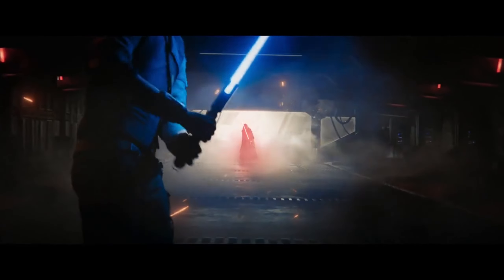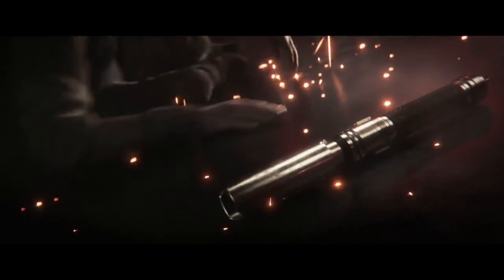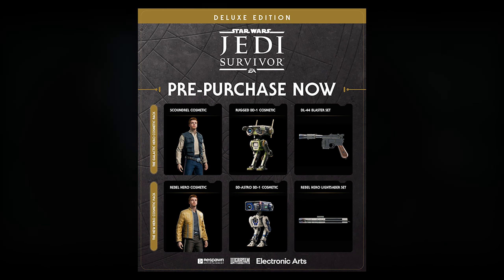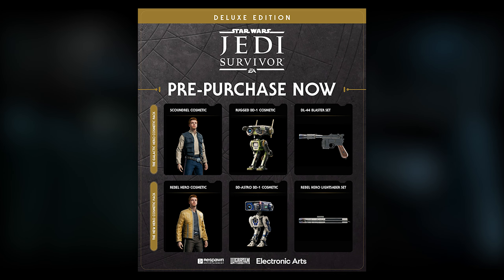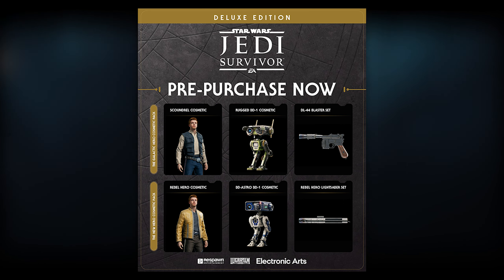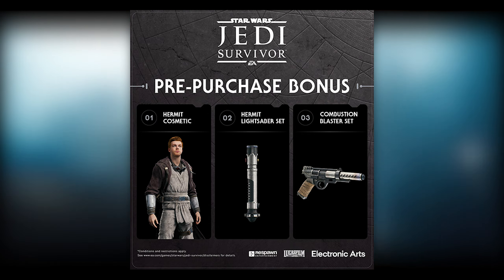Before the confirmation that we would be seeing some Jedi Survivor gameplay on Thursday, leaks from Steam gave us a look at some pre-order content as well. This included Luke and Han based skins, but on top of the outfit, a BD-1 skin, and a lightsaber skin, it included a special blaster skin — Han's iconic DL-44 from the original trilogy — along with another blaster skin in the Hermit pack.